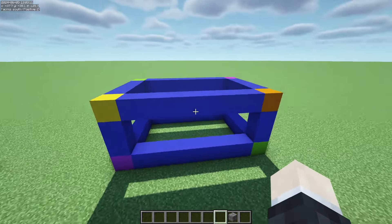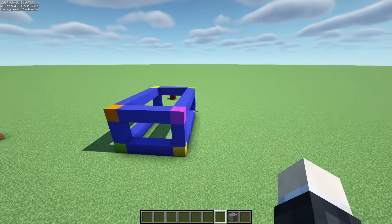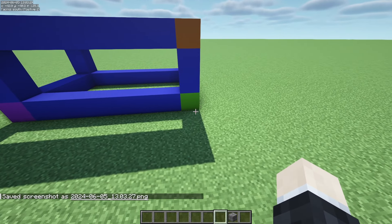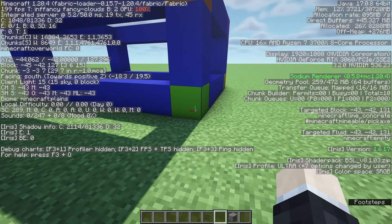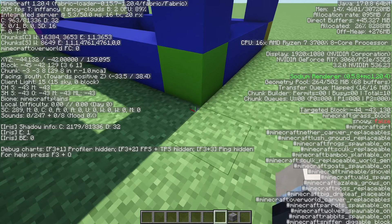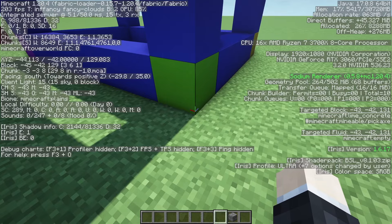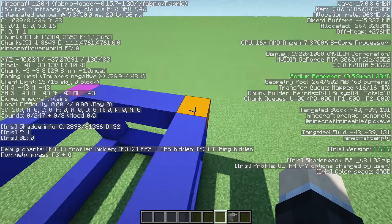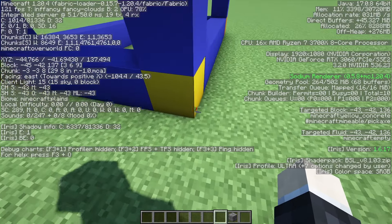We have four different sets of opposite corners — the magenta corners, the green corners, the yellow, and the orange — similar to the fill command. We want to select two opposite corners. The clone command utilizes the lowest value of all three coordinates. When we open up our F3 menu, the crosshair — the red, green, and blue lines — should match with the corner of our build. We want all three of those lines to line up with that corner, as that is where this will paste from.